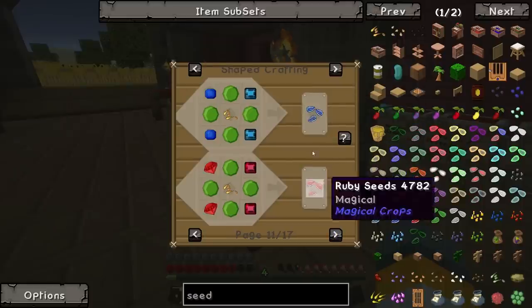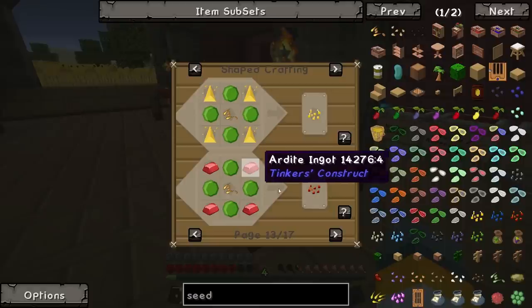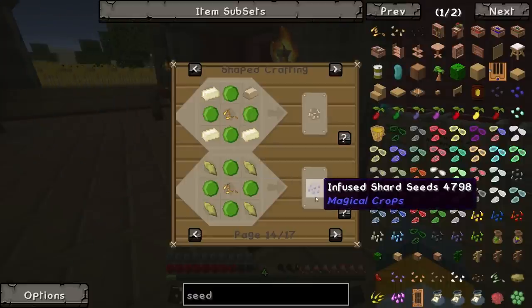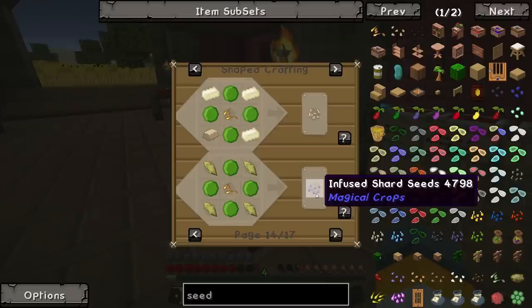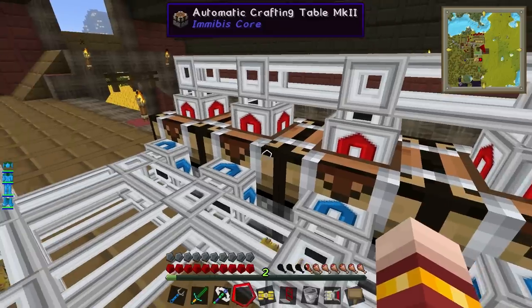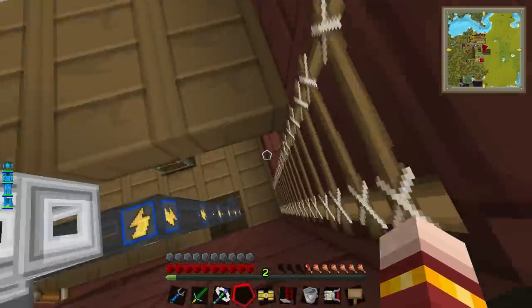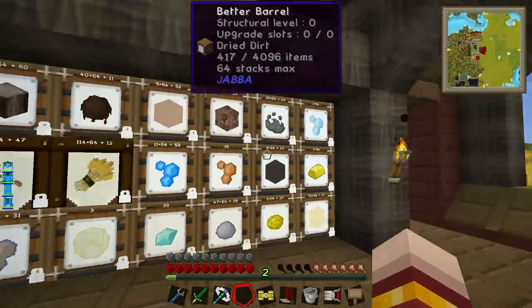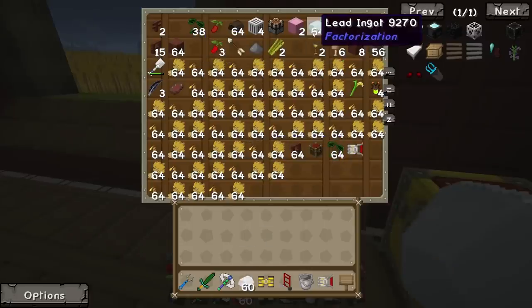Ghast seeds — you need four of those to get a seed so we'd have to go ghast hunting. And there's lead seeds or quartz seeds, ruby, sapphire and all those, aluminum, ardite. There's a lot of seeds you can make with this, including some Thaumcraft stuff — infused shard seeds. Maybe useful? Not for us really. We've got iron, silver, lead, gold, tin and copper, but no aluminium. No aluminium, no platinum. Did you say lead? Yeah, we got lead, and we got silver. So we could make aluminium — that's one thing.